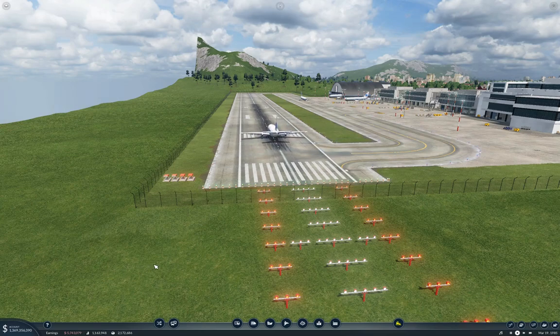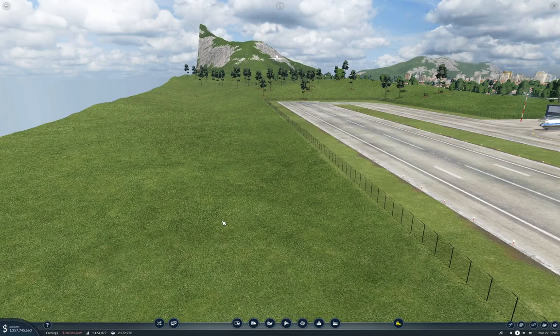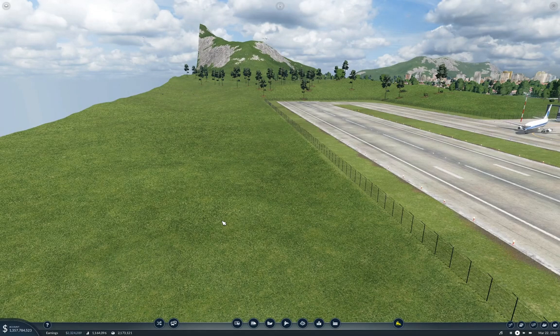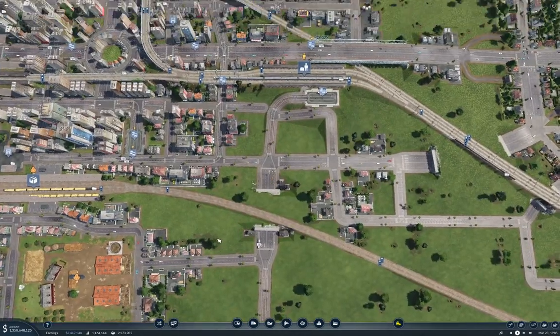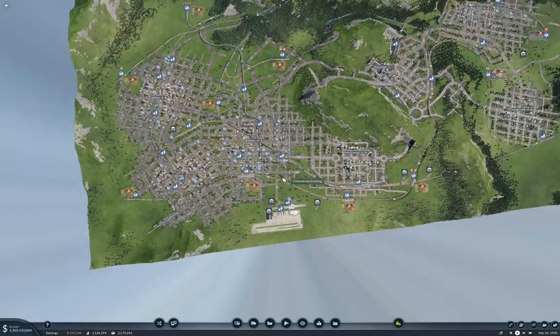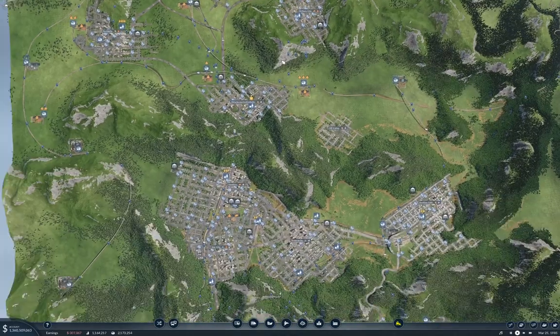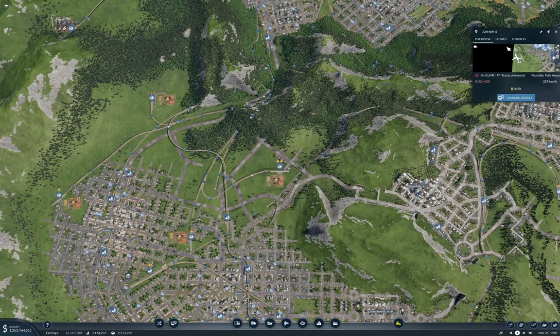And off we go. We stop, we spool up, and whee! And we're going to go straight through the mountain, aren't we? Or not - we didn't clip through the terrain. Yay. Now the question is how long it takes passengers to notice they can get there. There's the aircraft.